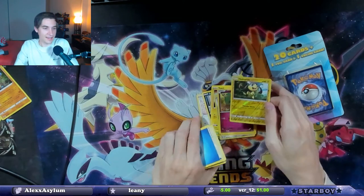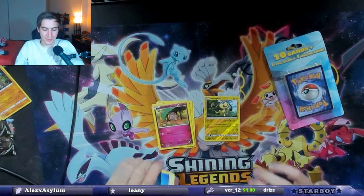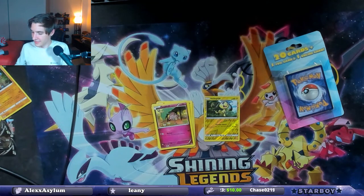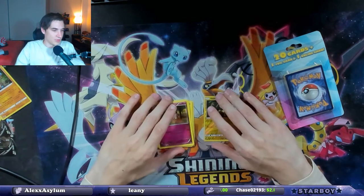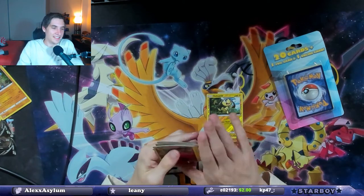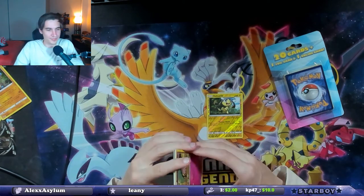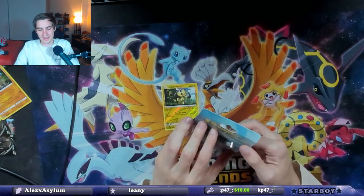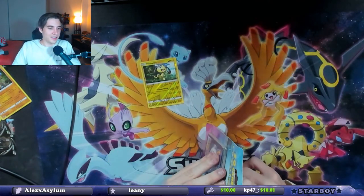Ten bucks for energies and a half-a-cent reverse holo. Don't buy these. Don't be like me. I was just doing it to try to — I don't know. Babycam, do not count these. Do not count these. It's guaranteed to have one but these aren't real packs. Don't count them towards the total. But that's what we got in that one.